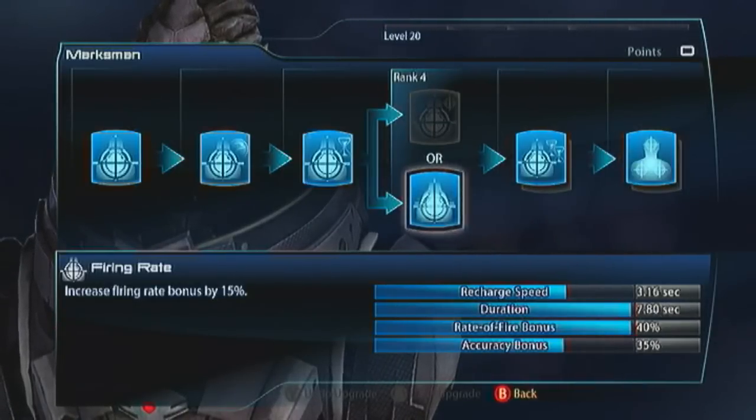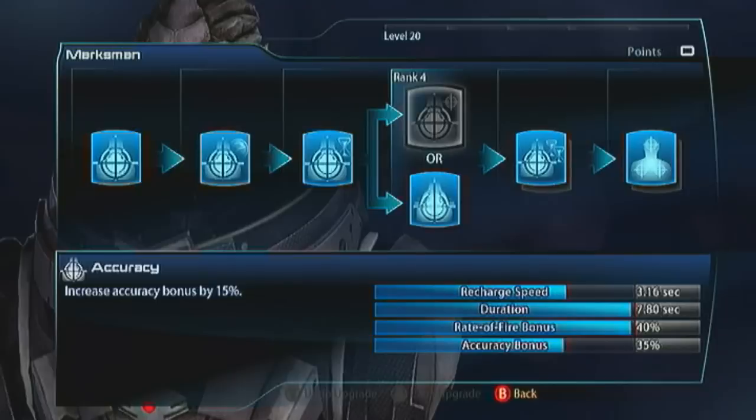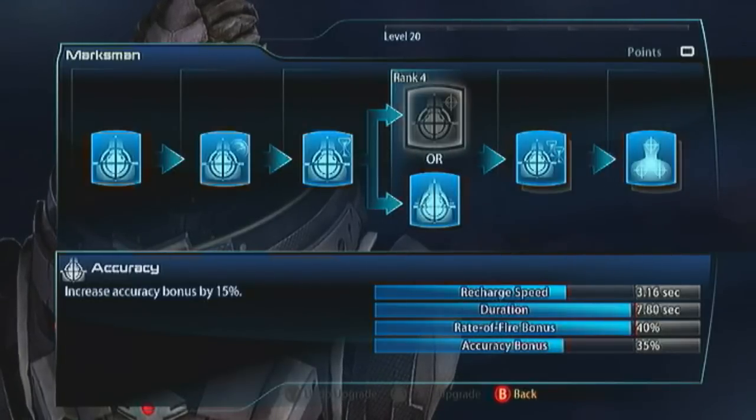Rate of fire every single time. Accuracy is great, especially if you're dealing with a particularly inaccurate gun like certain shotguns and assault rifles with a ton of kick. Accuracy is pretty helpful for that, but I think you're always going to benefit more with the fire rate.